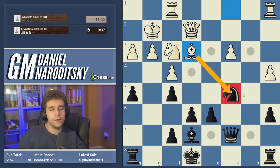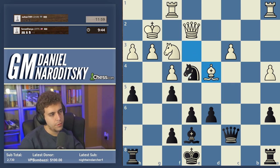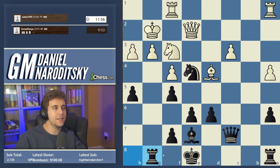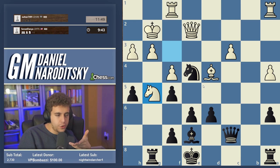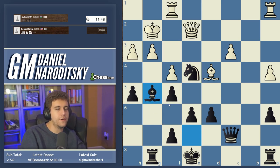We don't want the knight to get exchanged — we want to play knight e4. We certainly don't want to allow bishop takes d5. Bishop d4 — well, that forces our hand, and we are more than happy to have our hand forced. Rook g8, and look at this: the pressure on g3 has already grown totally unbearable. White is losing. We have so many things we can do in the subsequent position. Knight g5 — okay, this is desperation.